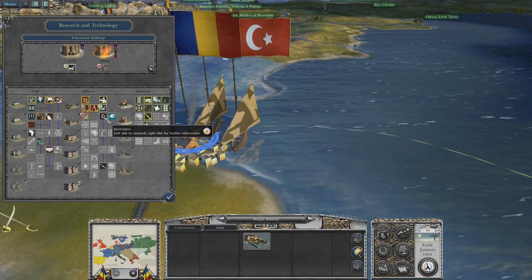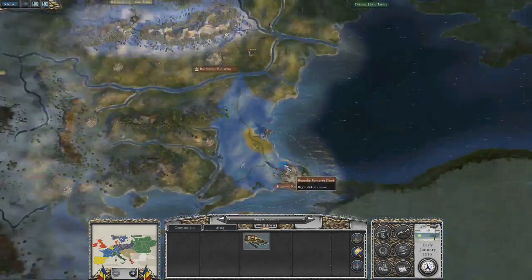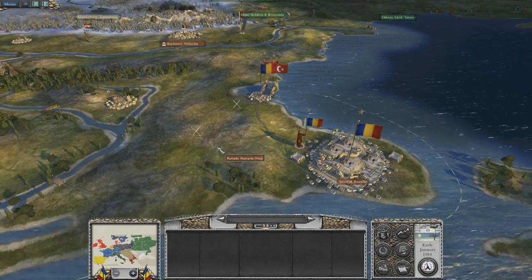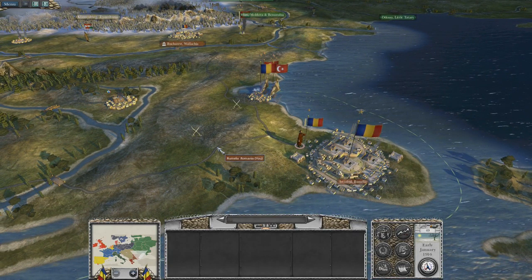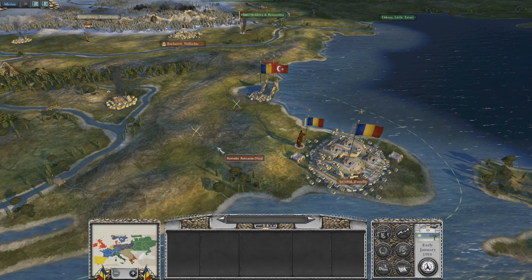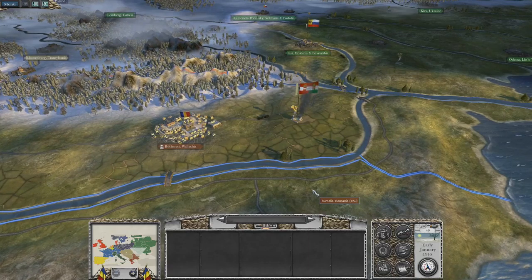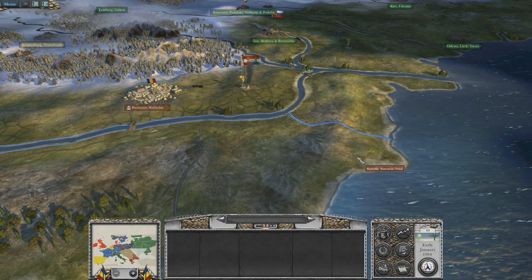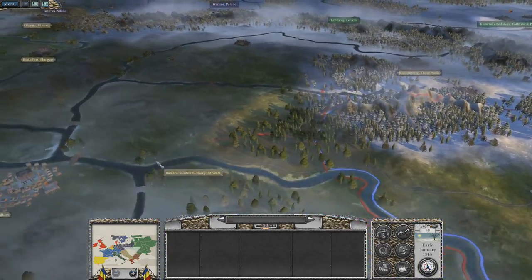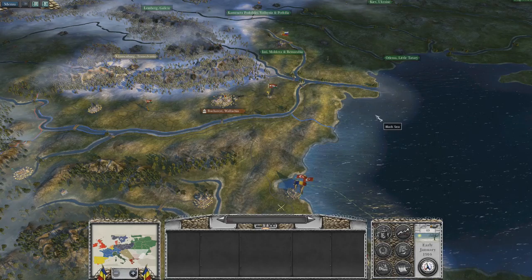But if for some reason this doesn't give me a naval unit once it researches, then I don't see another way for me to get naval units. It could be that the nation I'm playing just doesn't have any access to naval units in-game, which would be kind of silly. Mainly because anyone could make a boat — and the Danube River is actually something you can navigate with any sort of vessel and go all the way into the heart of Europe.